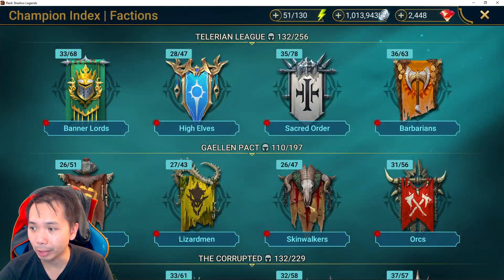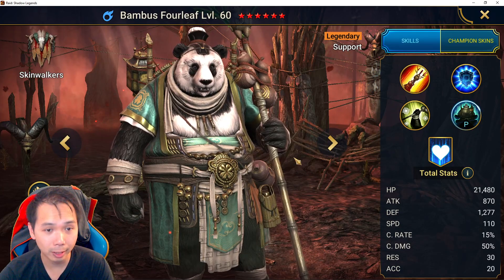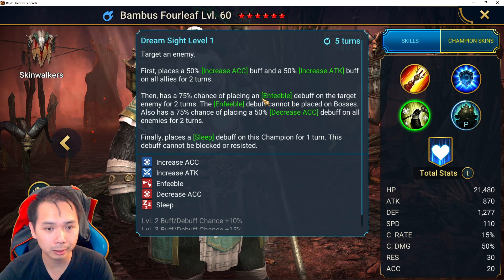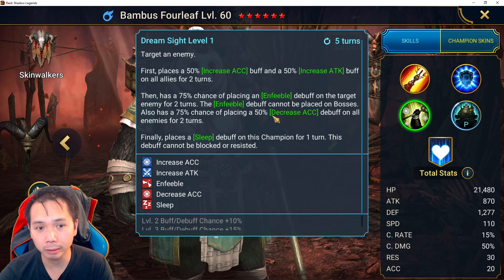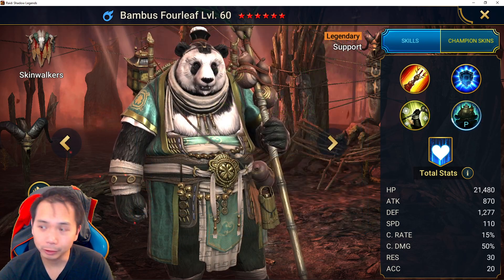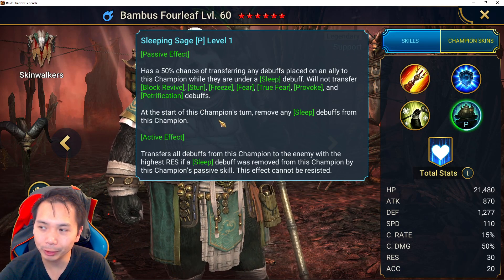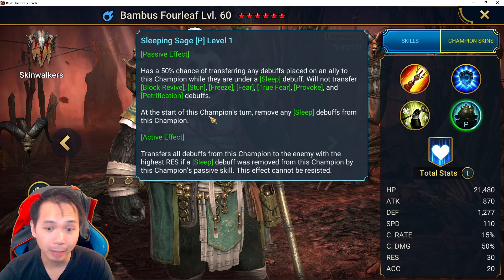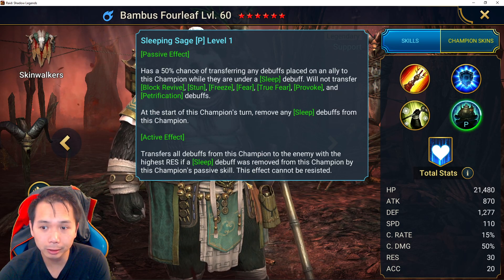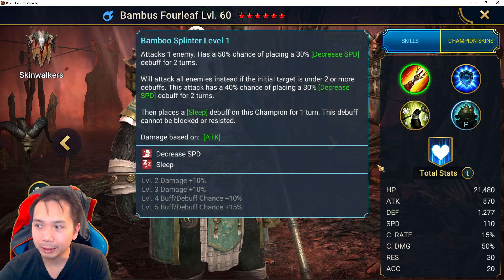Bambus is going to be a good champion, though I don't think he'll be game-breaking in any aspect of the game right now. The four-turn cooldowns hurt him a little, but increase attack and increase accuracy together is something not many champions can do — Yoshi from Shadowkin and one of the mythicals can do it. The enfeeble debuff might be useful in the future. His passive is hard to evaluate right now, but maybe a future mechanic will require a champion to be asleep.